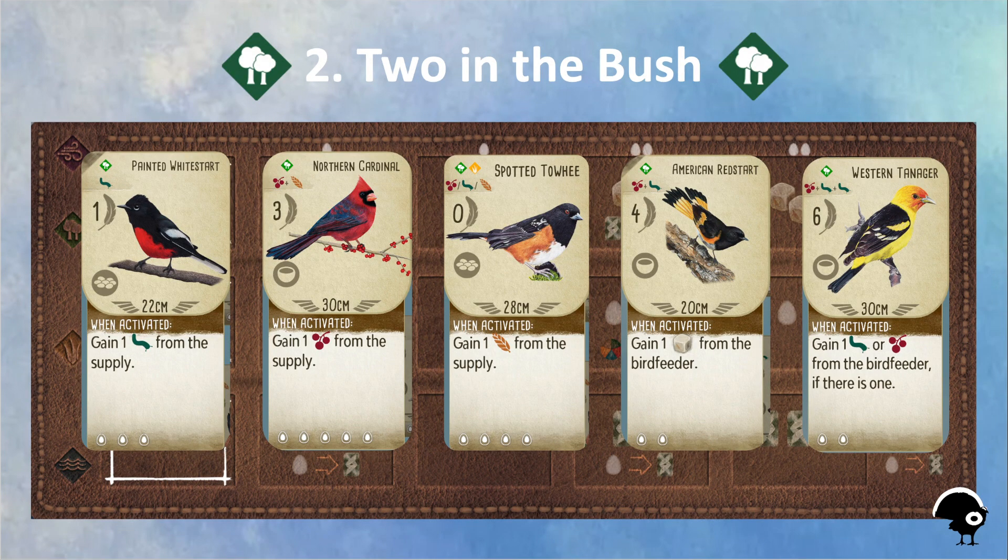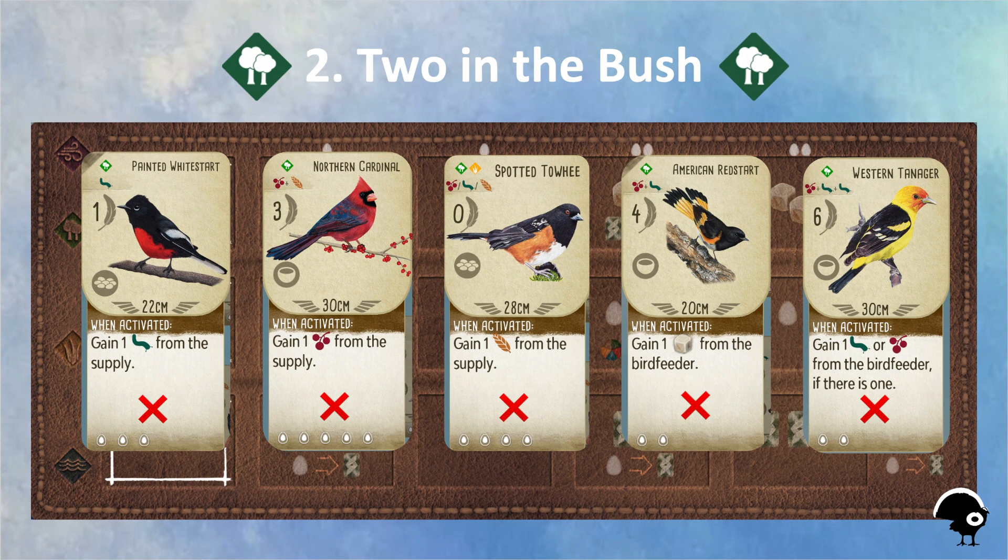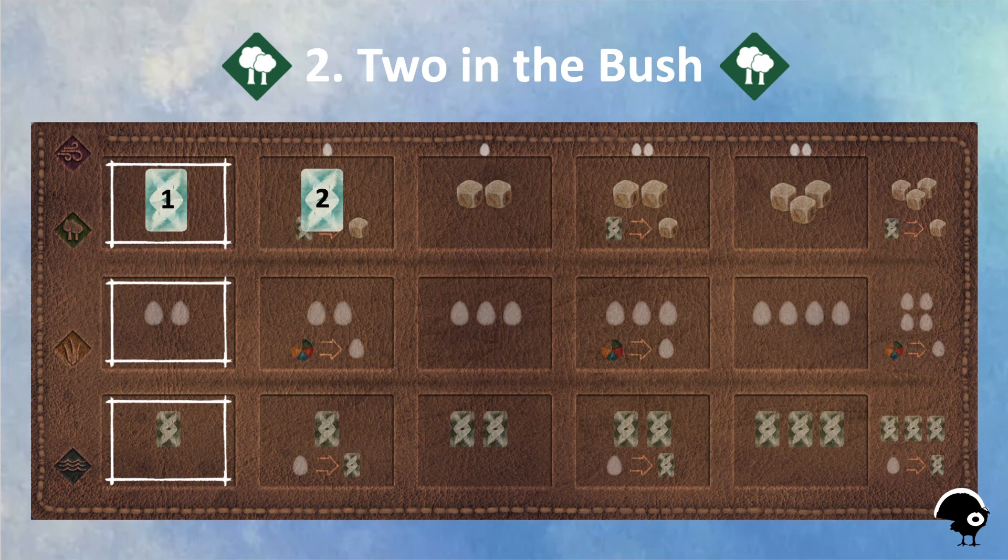My next tip is two in the bush. When I'm choosing my cards at the beginning of the game, I always look for birds that will get me food — it's the most important resource to get your strategy humming early. If I cannot find these types of birds, then my next focus is to get two in the bush, or two of any birds in my forest habitat.